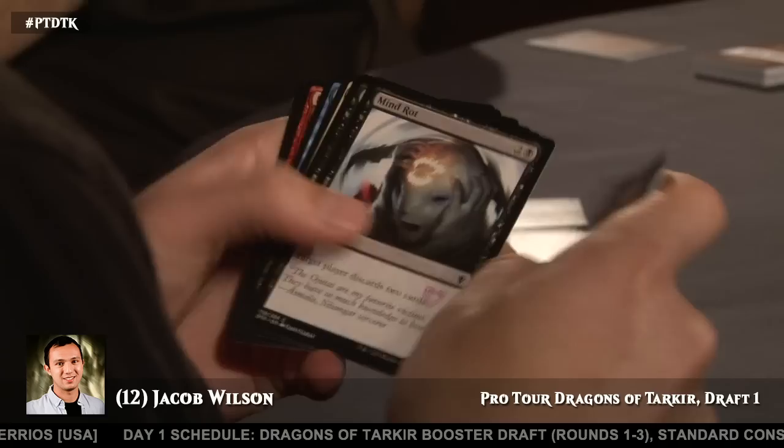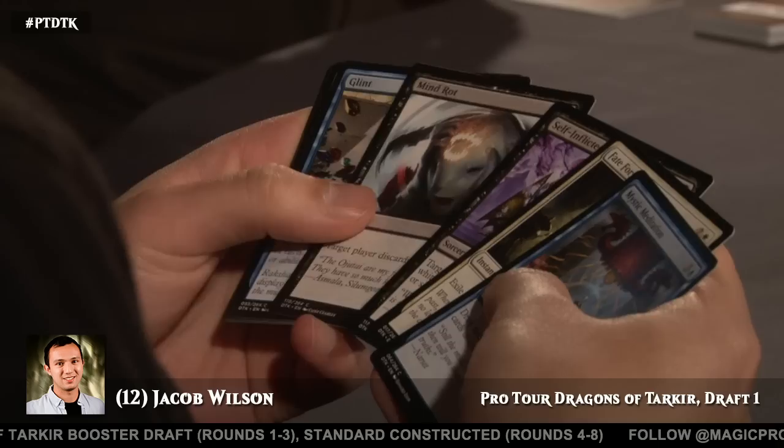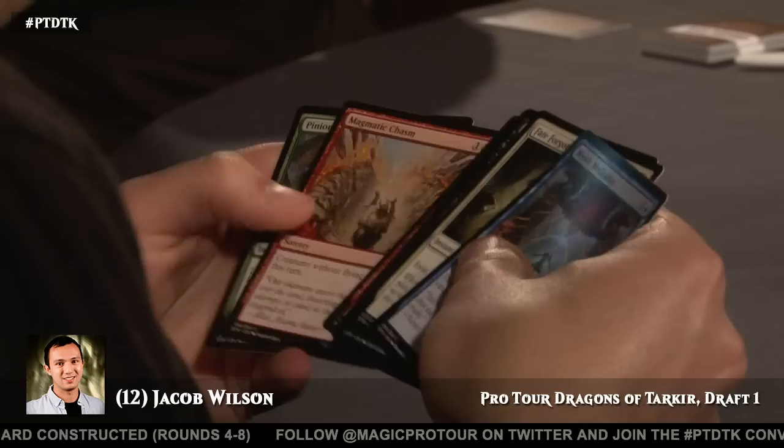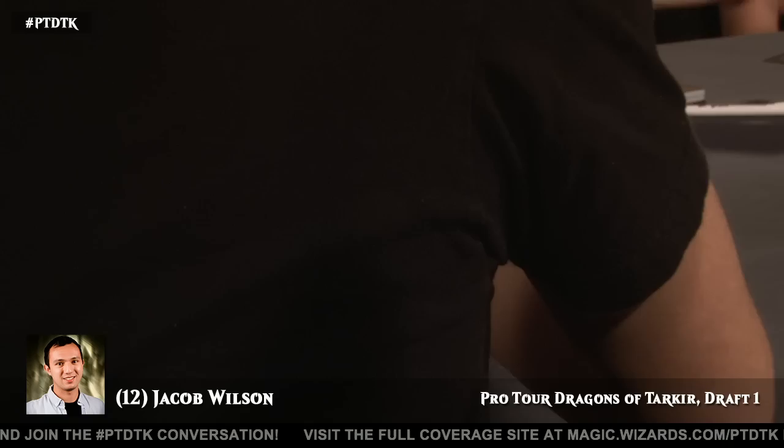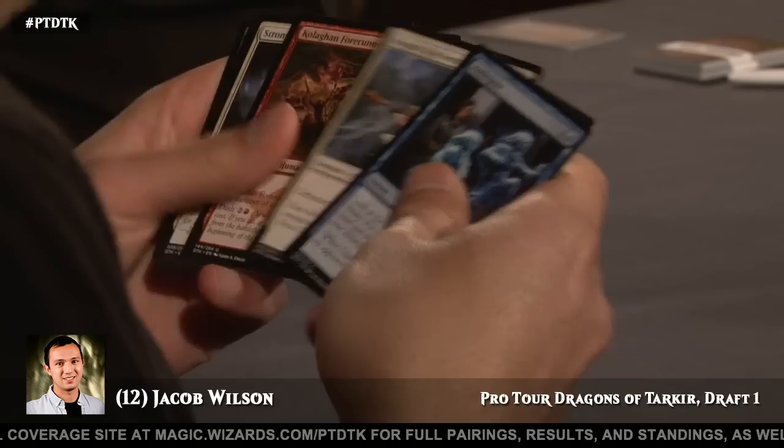The real thing going on here for Jacob is trying to understand if his colors are open. More than any format in recent memory, this draft format is about reading signals — about getting into the right color. Remember all those Fate Reforged rares that we were all so excited to open a couple of months ago? Now people actually pass the good ones when they're not in their color, so it's nice to get into an underdrafted color and get three or four cracks at a Fate Reforged rare.